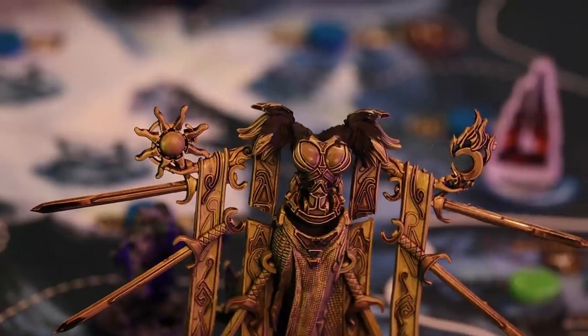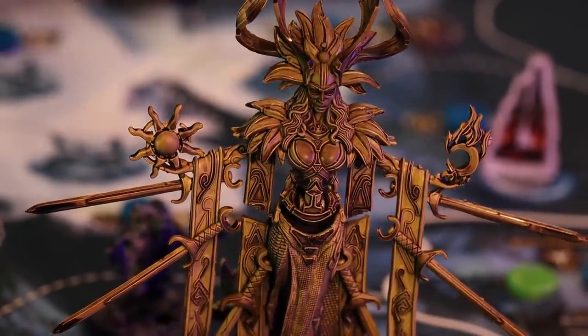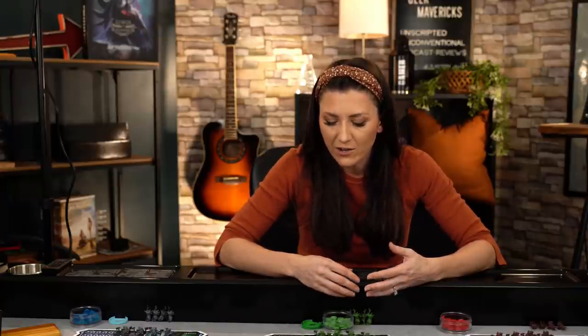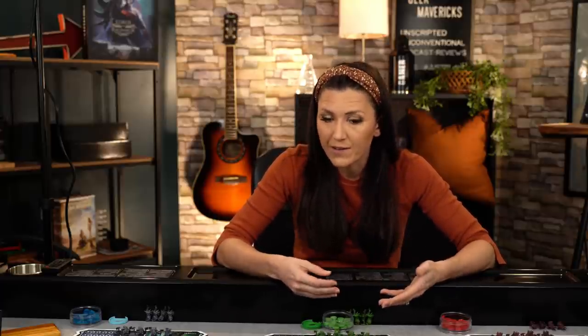Let's talk about building monuments. This is an extremely important part of the game — basically our way to reset everything happening on the board. Instead of taking a special action, a player can elect to build a monument. The monuments allow us to upgrade our attributes. Each monument is associated with a separate attribute, and the more levels built on a monument give better benefits when you send your priest there to pray. Building a monument clears all control tokens off the action wheel so you can claim those actions again.